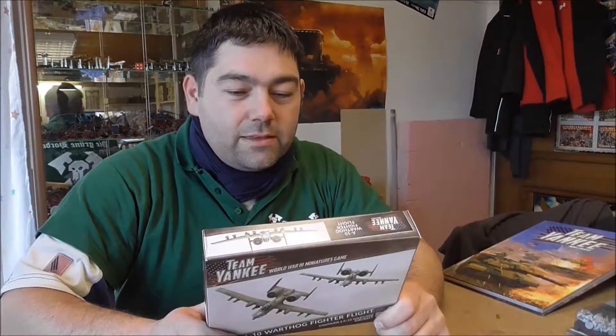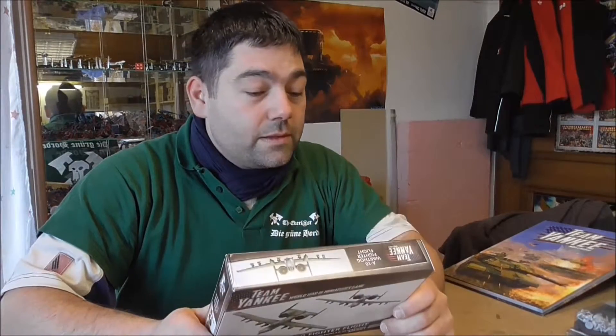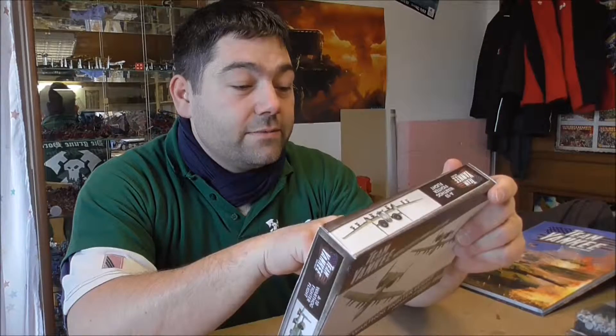So what we've got in this box: it contains two planes, two flight stands, one decal sheet, four rare earth magnets, and the unit card.